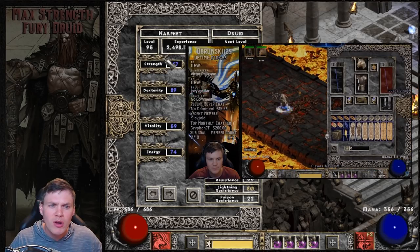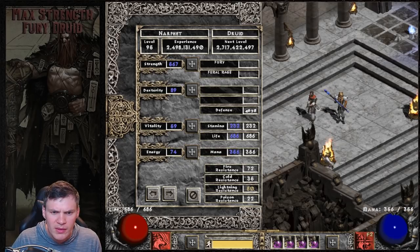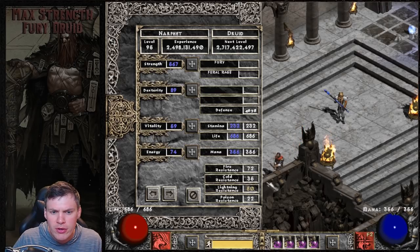I wanted to do something different, trying to maximize the damage output. With the gear I'll get into shortly, I have 72 fire res, 35 cold, 80 lightning, and 22 poison resistance.